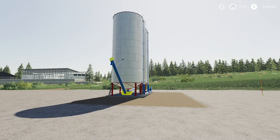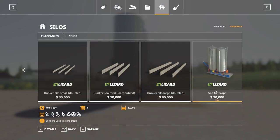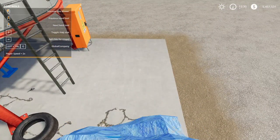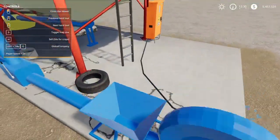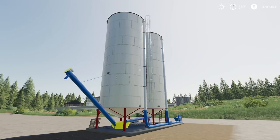Next up we have the Silo for Crops — we are on to placeables. This is by Bartso NV3 and Presmec 23433. This is seven megabytes to download and for all platforms, running you 13 slots on console. Found in the store under placeables, under silos — it's $50,000 to buy, $10 a day maintenance, and holds 80,000 liters of each crop type. You can also cover or uncover the blower, which is a nice touch. That is the Silo for Crops.